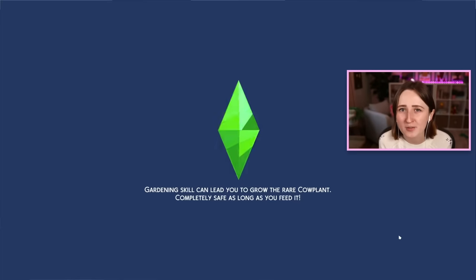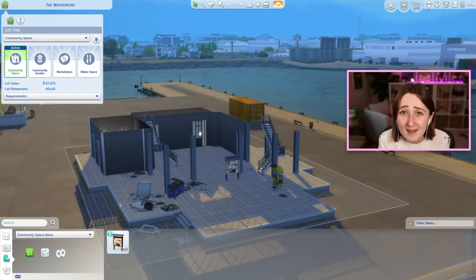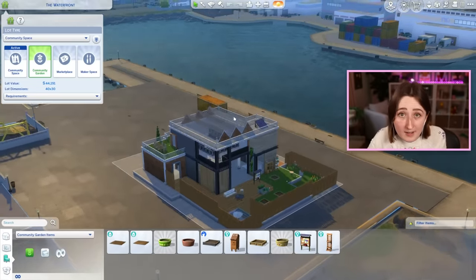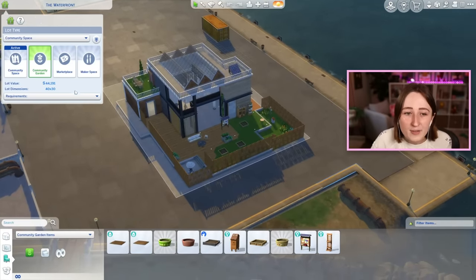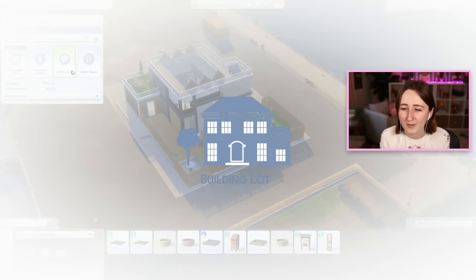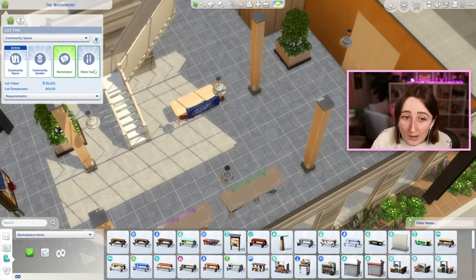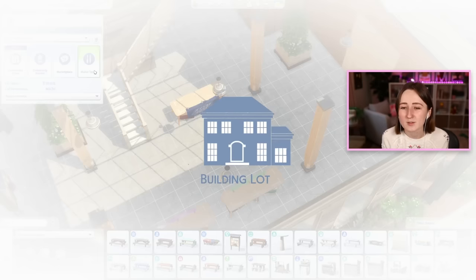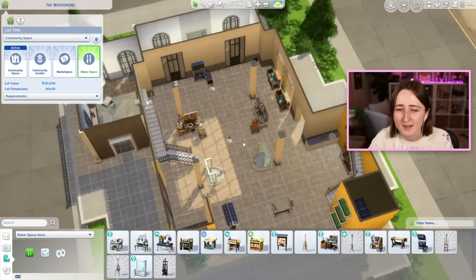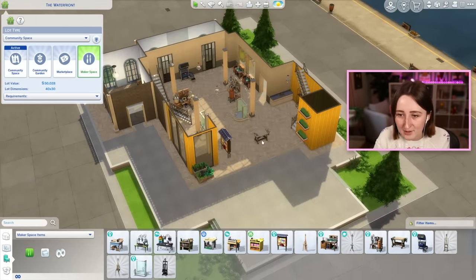Community spaces were the new lot type that came out in Eco Lifestyle, and they're kind of interesting because they're dynamic — through voting in-game, you can swap it to be like a community garden for example, and the whole place transforms. There are three options total. It can also be a marketplace, more of a place to sell your goods with little table stalls, or it could be a maker space, for crafting and creating — so it has the fabrication station, the juice fizzers, and candle makers.